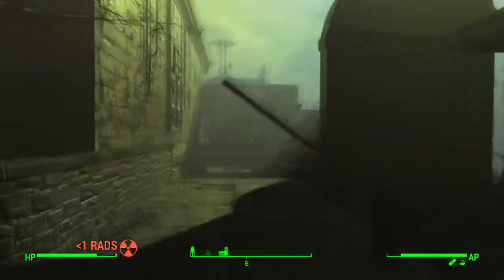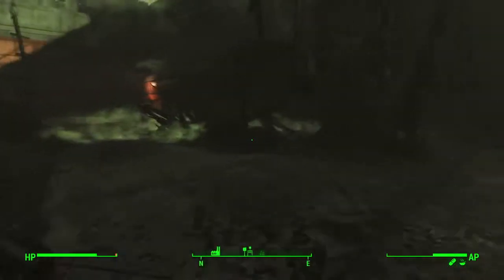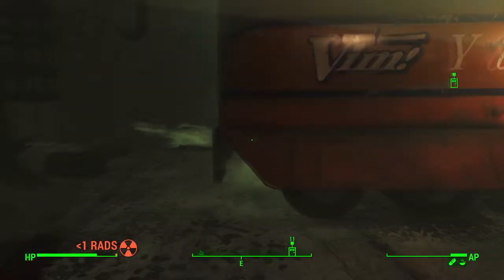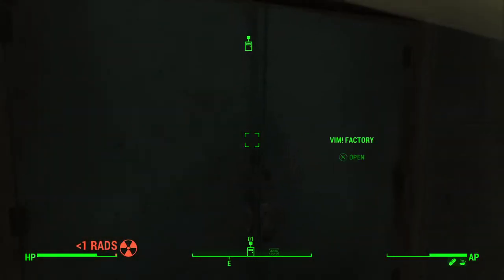First off, let's take a look at how I actually got into the Vim Factory. Instead of going in the front entrance, I ran around the right side of the building and went in through the loading dock area. There are a couple of super mutants and super mutant hounds over here, so make sure you take them out so you're not surprised by them. Back here there's another door where you can enter the factory.